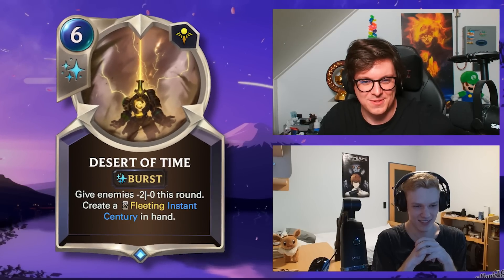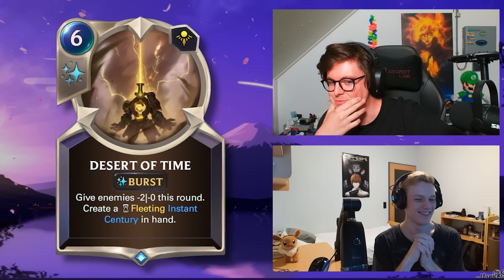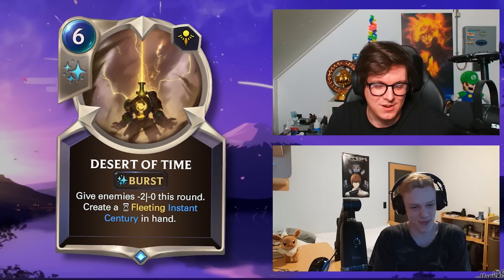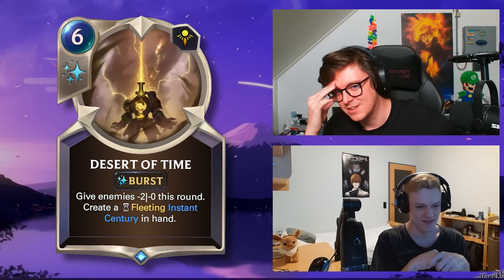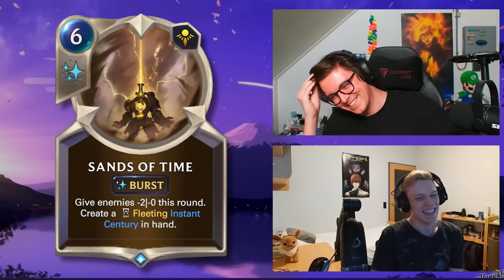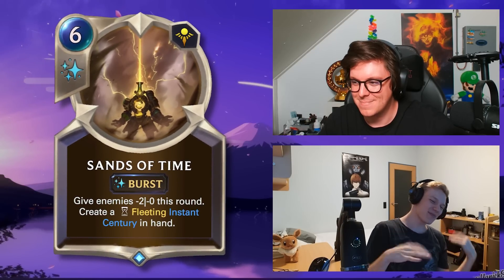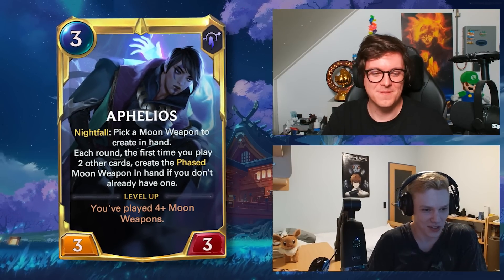Desert of Time — six mana burst. Give enemies minus two mana zero this round, create a fleeting Instant Sentry in hand — that all seems right. I know that's what it's called. I feel like the name is wrong because this card got nerfed — it was a huge card people talked about. Was it called Desert of Time? It sounds wrong. The name is wrong — final answer. Yeah, you were correct — it's called Sense of Time. That sounds so much more natural, I just felt something was wrong.